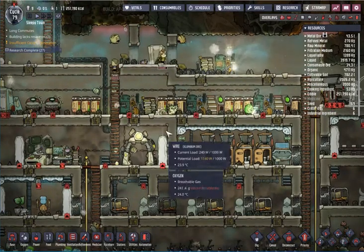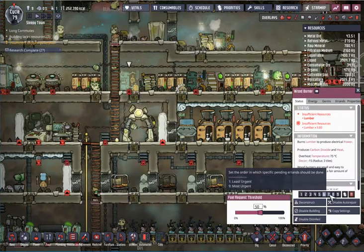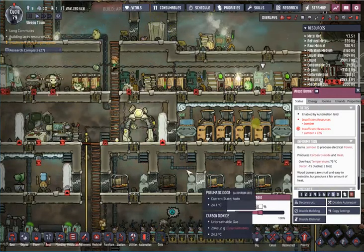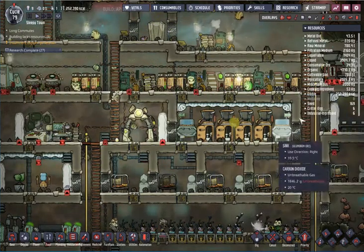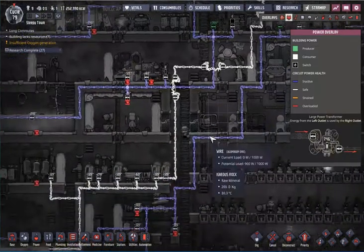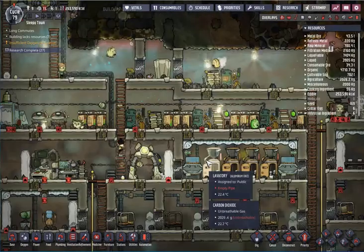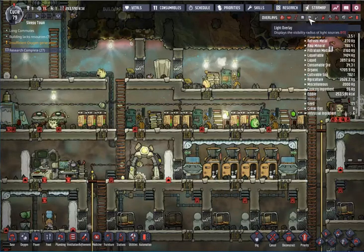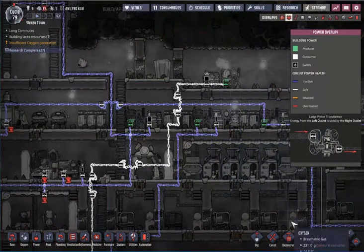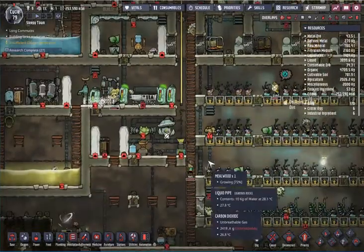We have somebody loading in the power, so hopefully we can get that working. I'm going to bring up the power generation to get it started and the batteries charged. I also need to check in on my power relays — it looks like maybe this one isn't built. Perhaps that is the problem.